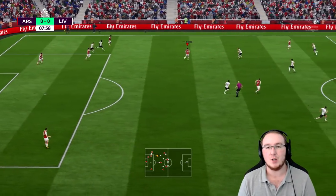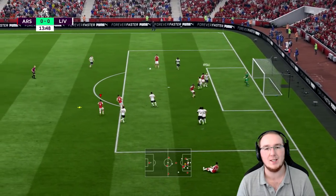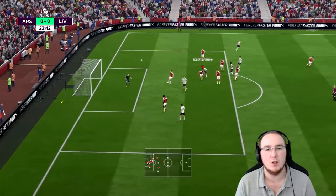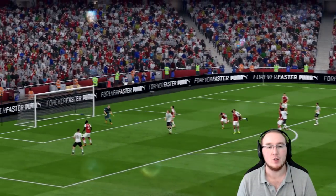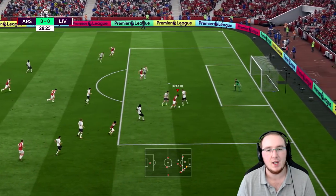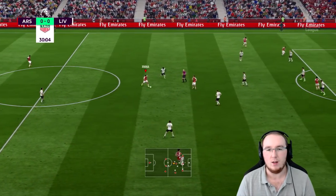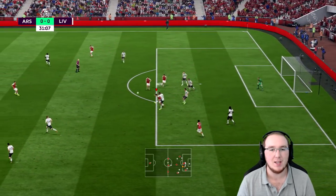Mane is through — luckily Kolasinac was back to intercept. A nice ball in for Lacazette, give it back to Bellerin, whip it in for Alexis — Lacazette picks up the rebound, on target but deflected out. A tackle needed — Van Dijk is there. Some very nice passing from Liverpool but ultimately their chance goes wide. Sterling now against his old club, going inside with a nice bit of skill.